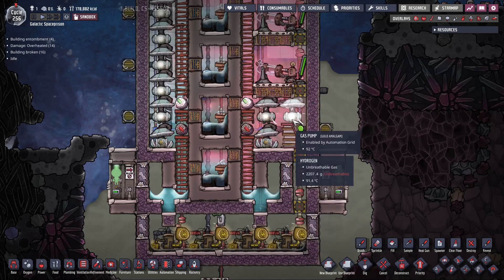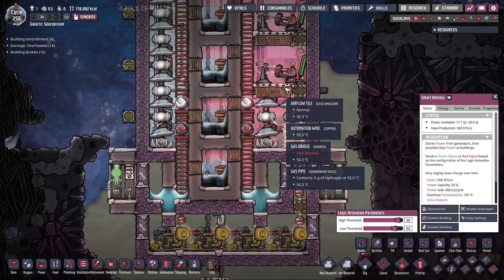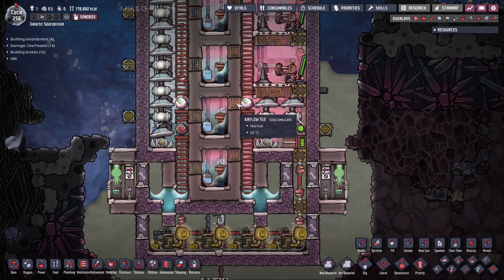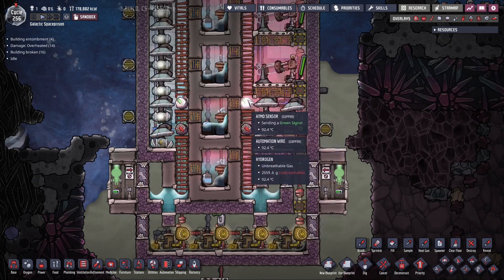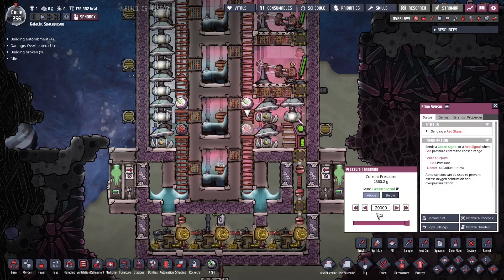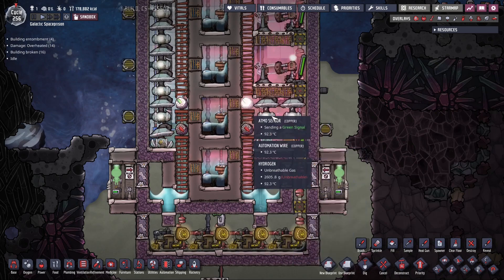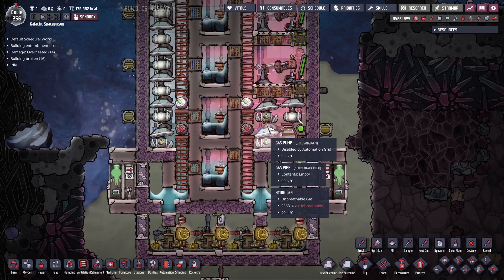There's one battery set at 80 and 90 respectively, which controls when the generators start. The pumps are controlled by pressure sensors. The two upper hydrogen pumps are set to start at one kilo of hydrogen, whereas the bottom pump only starts if pressure exceeds 20 kilos of hydrogen. The bottom threshold should always be higher than the two pumps above, otherwise you end up extracting way too much hydrogen.